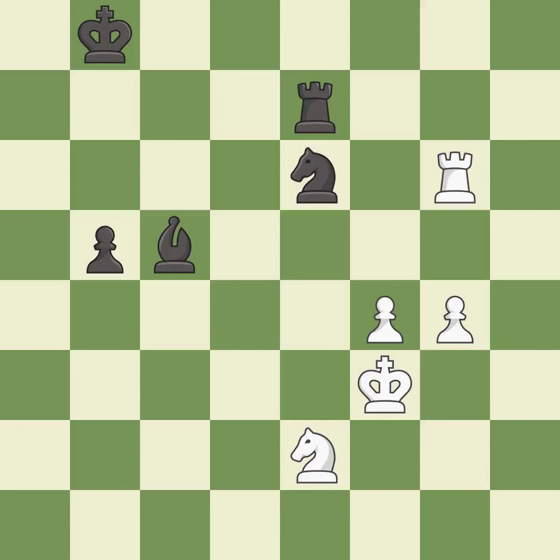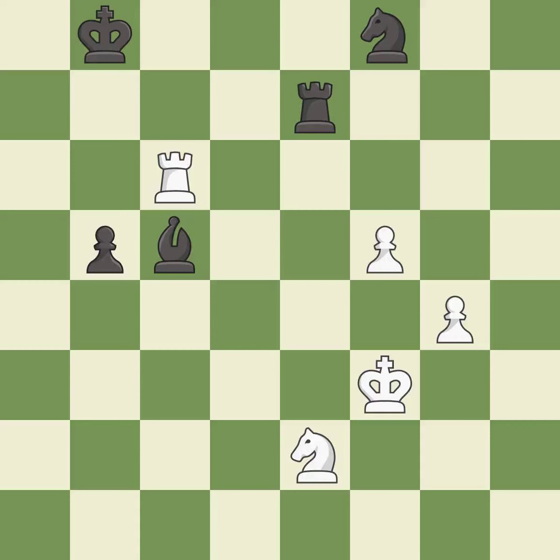This moves the bishop to a more active square, making it gain scope — it is best. The opposing knight is kicked by a pawn and must now move or be captured — it is excellent. This misses a better way to move a knight to safety — it is an inaccuracy. This move puts the rook on a safer square — it is best. This defends the attacked bishop. This threatens to fork pieces — it is best.